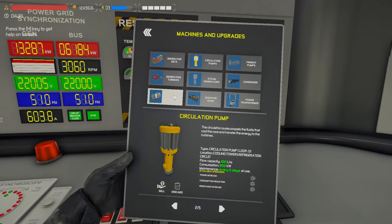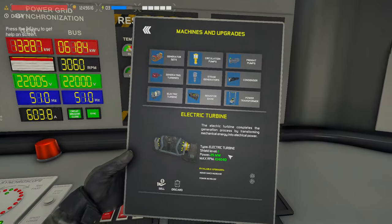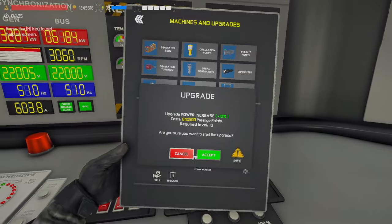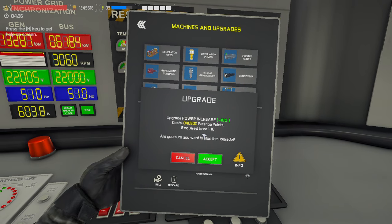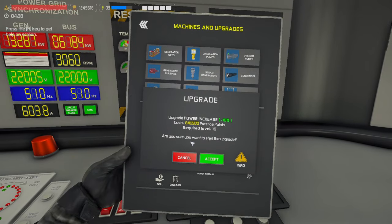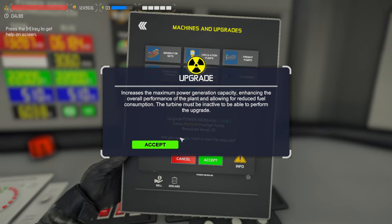These two upgrades are pretty cheap — 56 each — but the power increase is only 2,500 so you might as well max those out. When it comes to things like the resistor bank, power transformers, and turbine components, those are super expensive. I just reached probably level 12 and only had 6 million points, and I don't even think I could fully upgrade everything.